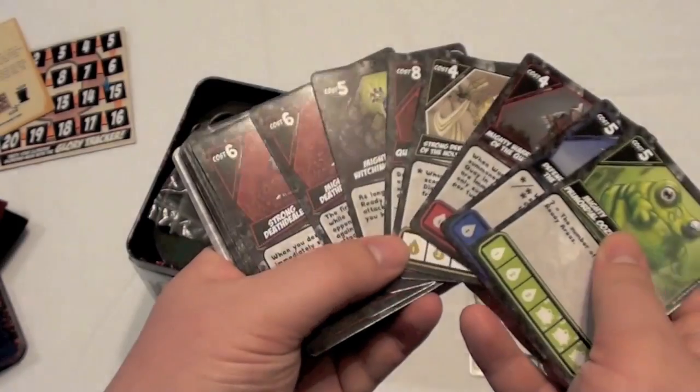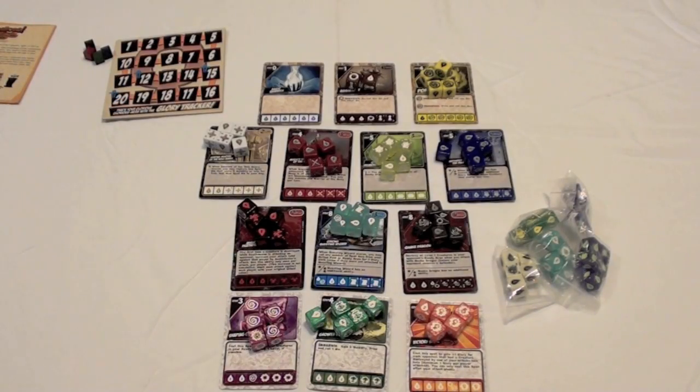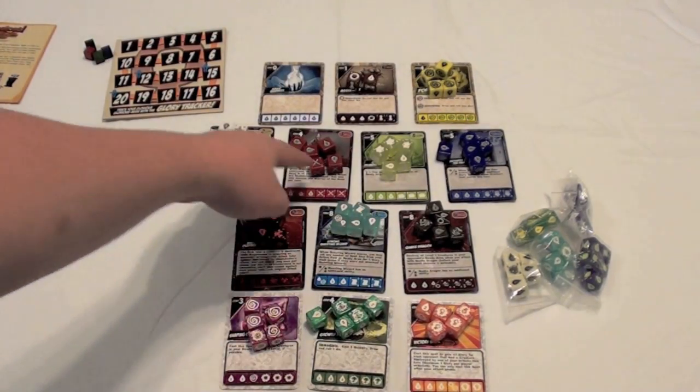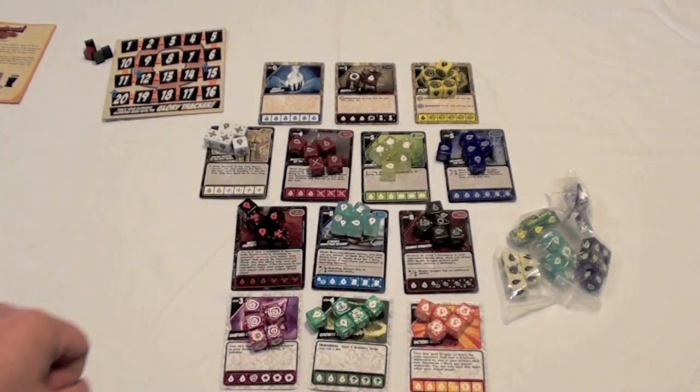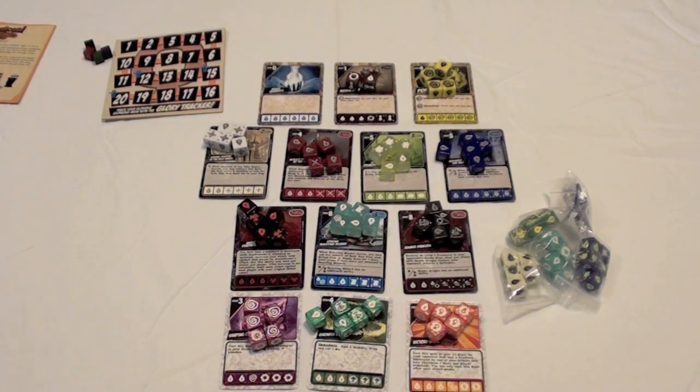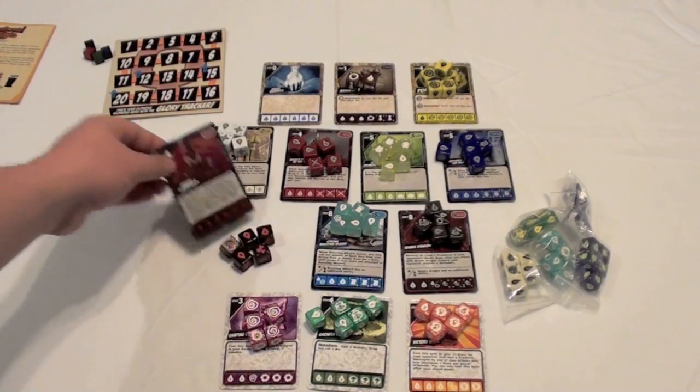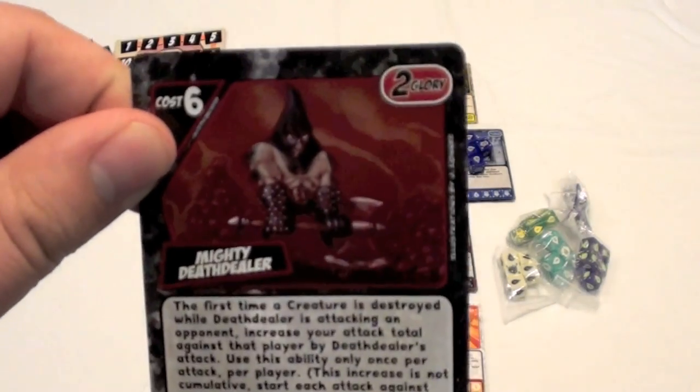Let me show you how that works. Here you can see a setup for Quarriors. What we're looking at are the three basic cards that are going to be in every game. You can see there are seven creatures with the black backgrounds, and then there are three spells down at the bottom. All of these dice are going to be available for purchase throughout the game. Costs are listed in the upper left-hand corner — for example, this card here costs six.